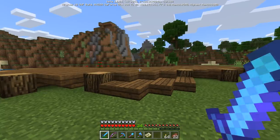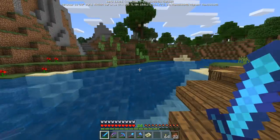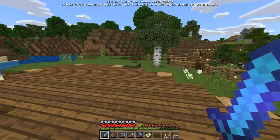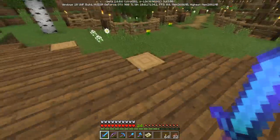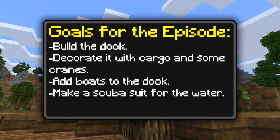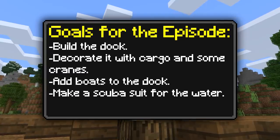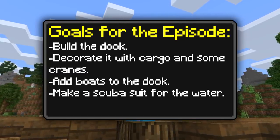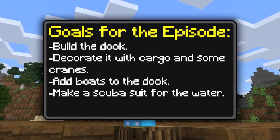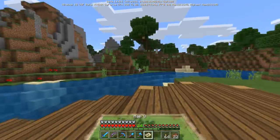I can spoil it - we're making a dock, that's what we're doing today! There are a few things I want to experiment with that I don't know if anybody has done before with building. Hopefully no one's done it and hopefully it works - more importantly. Let's head over to this block right here and do the to-do list. So obviously I want to make this dock, then decorate it with cargo cranes and other cool stuff.